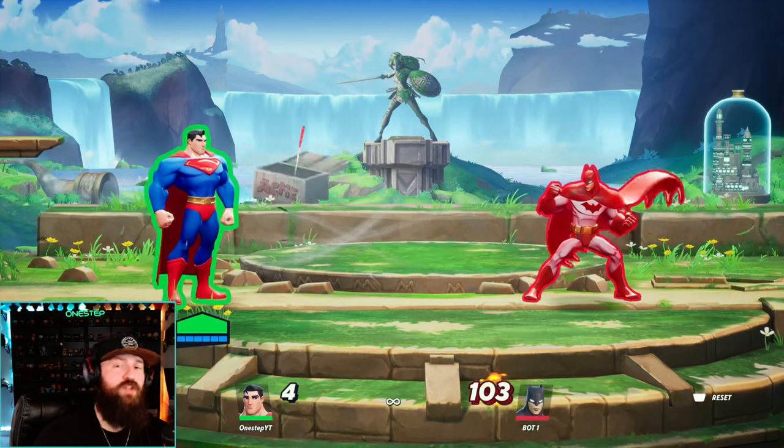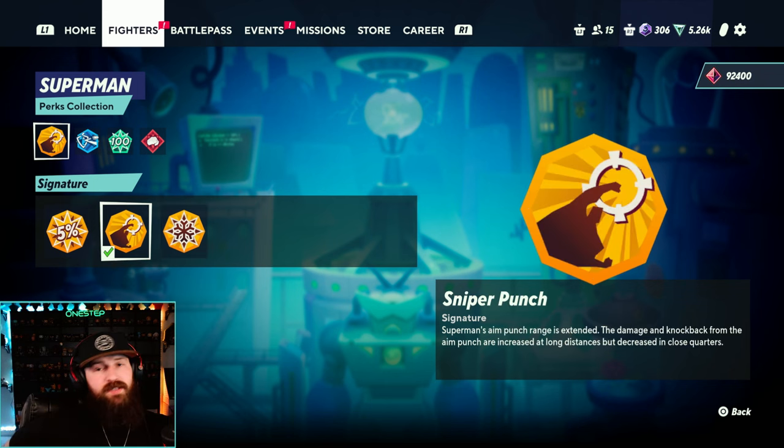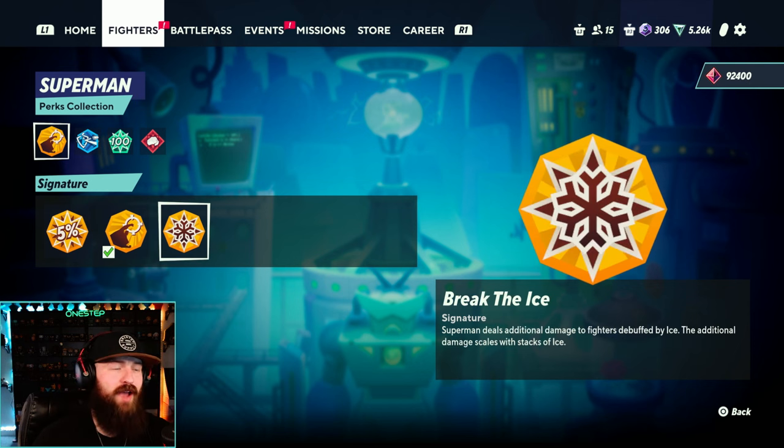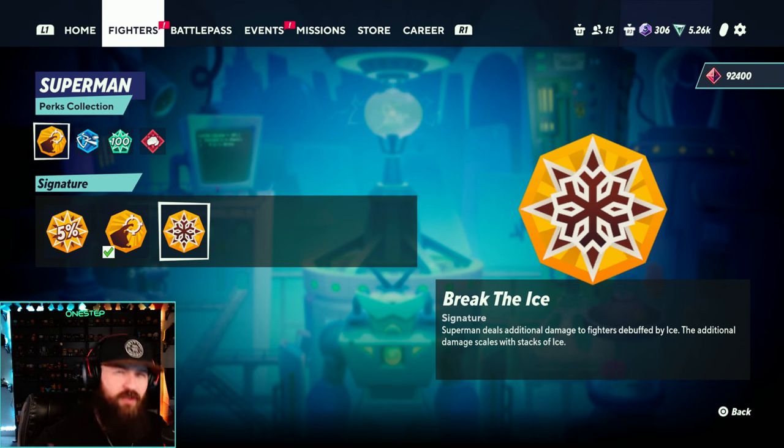Now let's talk about my favorite perks for Superman. Both of Superman's signature perks are actually really good — I switch back and forth between them. Sniper Punch and Break the Ice. Sniper Punch extends the range on Superman's aimed punch side special on the ground, and the damage and knockback is greater at longer range but decreased at shorter range — perfect for hitting them away and sniper punching them on the way back. However, Break the Ice is also really good because Superman deals additional damage to fighters debuffed by ice. Just use Frost Breath here and there and you're always doing additional damage, and it stacks with the ice level — the more frozen they are, the more damage you do.